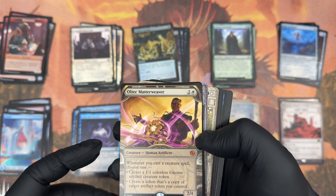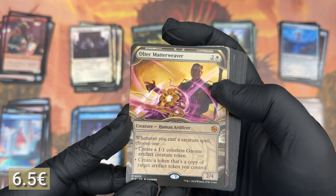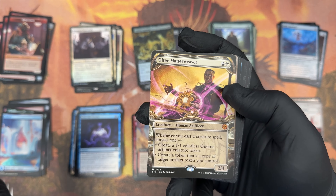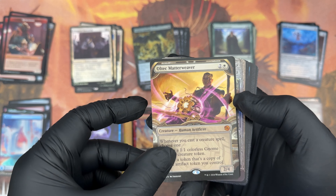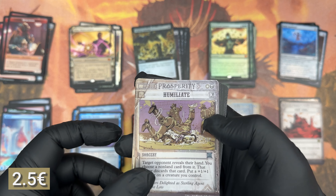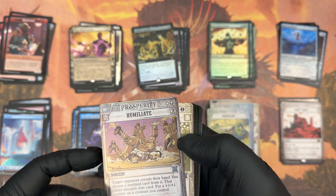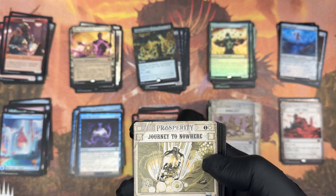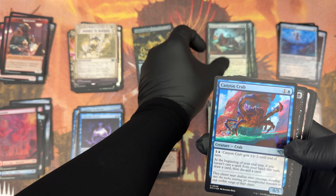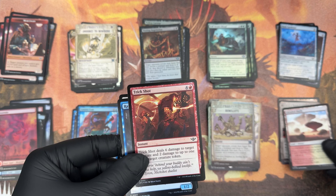All-Tech Matterweaver — for two and one white, Human Artificer: whenever you cast a creature spell, choose one — create a 1/1 colorless gnome artifact creature token, or create a token that's a copy of a target artifact you control. This would be a great commander if not for the fact that they went out of their way to not make it a legendary creature. Amazing art, by the way. Bristlebud Farmer — another one from The Big Score subset. Full Steam Ahead. Giant Dynamic Wrap.